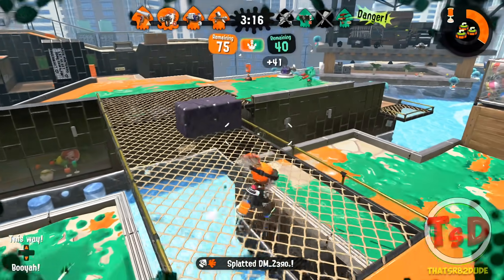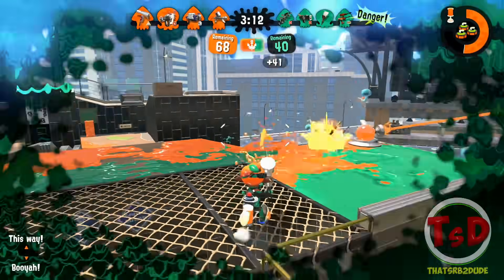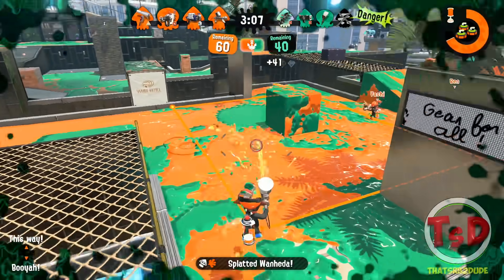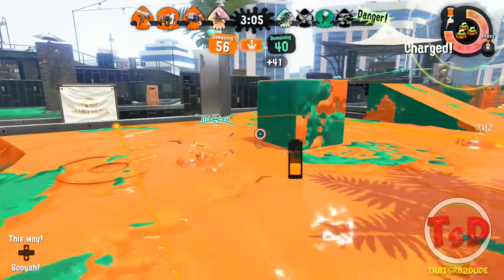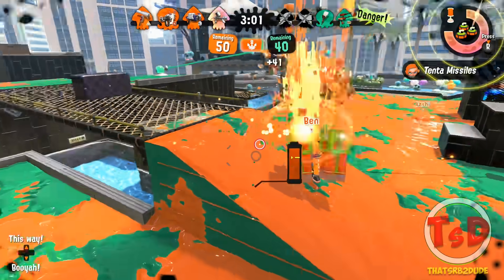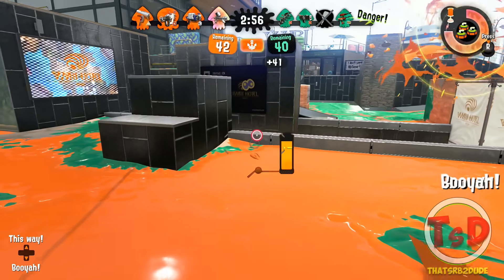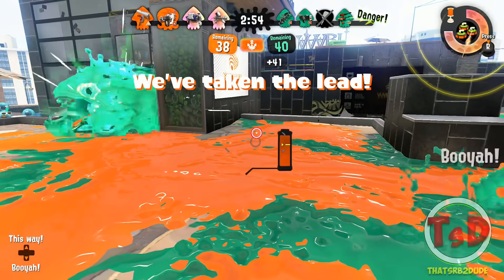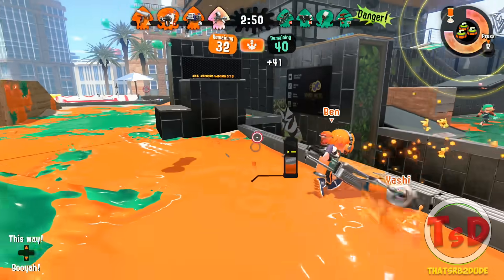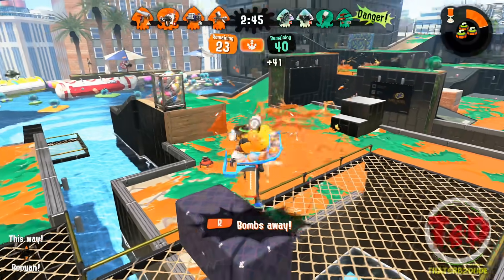There's actually a guy over there — I believe that is a Dualies East Coast. I'm not too sure he knows what he's doing, so I'm just gonna take him out real quick. There we go, get a nice kill there. The last one's the Octobrush — he's flanking. I think my teammates can actually handle that, so I'm just gonna chill here and wait. There's no real need for me to push up and do anything silly.